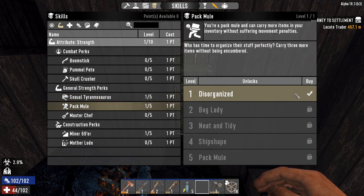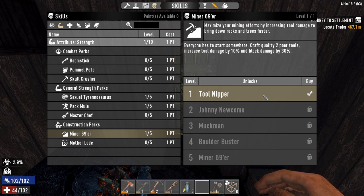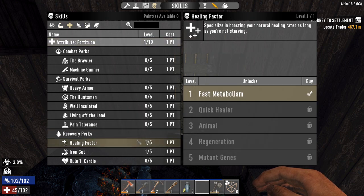Back to our perks — Sexual Tyrannosaurus is definitely worth getting, it reduces your melee and power attack stamina usage. Pack Mule gives yourself a little bit extra carrying capacity — three more slots. If you want to carry even more, get additional ranks, but one at least. Miner 69er is a plus — I get it because it increases my block damage by 30% and tool damage by 10%. At night time we're going to be using our tools, so I want to be able to break things down a little bit quicker. One you definitely need is Healing Factor — every 60 seconds I get one health, which is really useful.